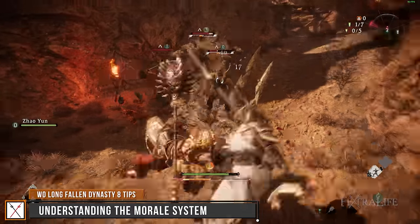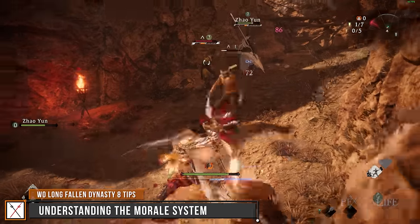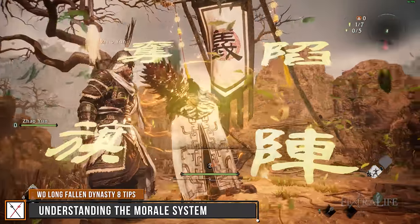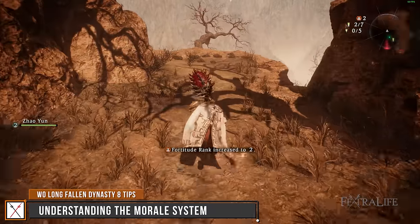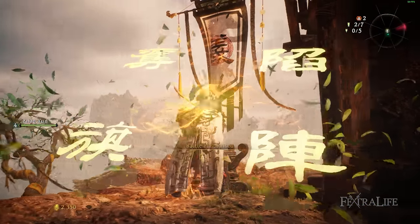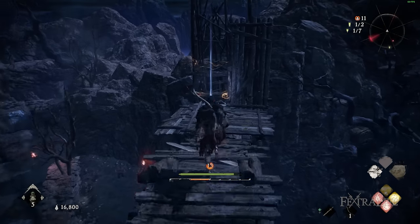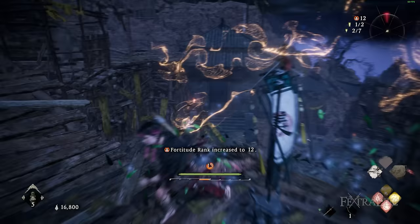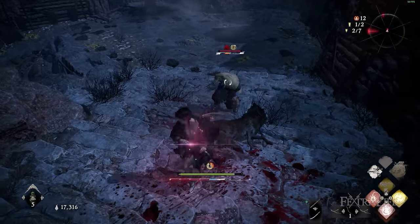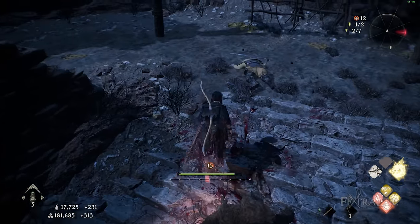The last thing I want to talk about is morale, boss fights, and how the morale system works in this game. Wo Long has a system where it rewards you for exploration — they place flags all around the map, and when you set your battle flag on them, you increase your fortitude rank. Your fortitude rank is essentially your base morale — you can never go lower than that rank if you die. Normally when you die, your morale goes all the way back down to zero, but every flag you've planted increases that base by about one. So if you've planted eight flags and you die, your morale won't go to zero, it'll go to eight.